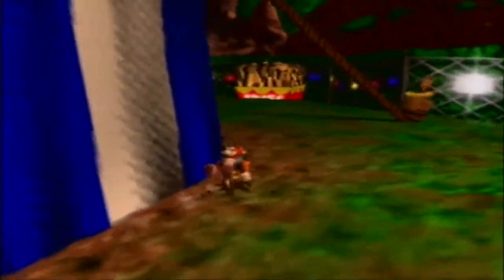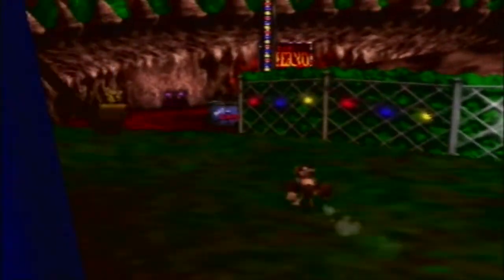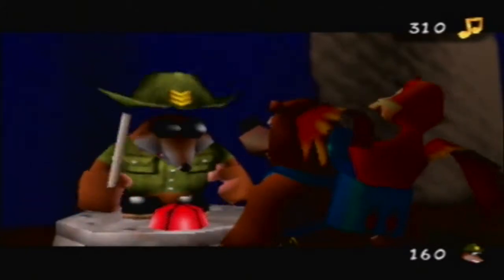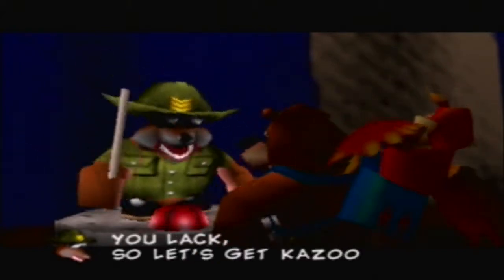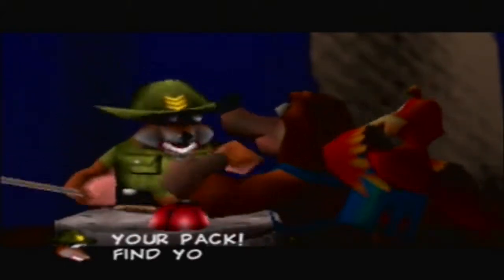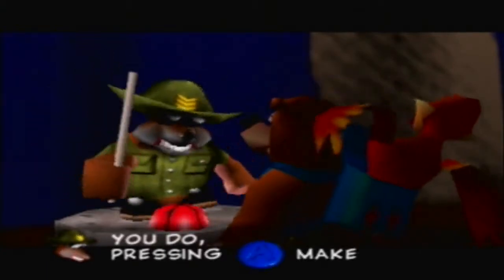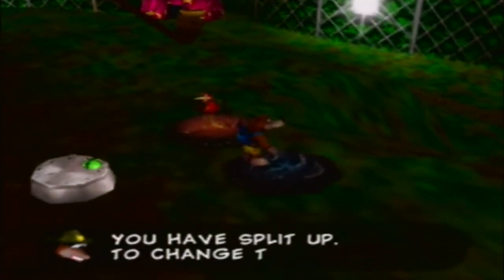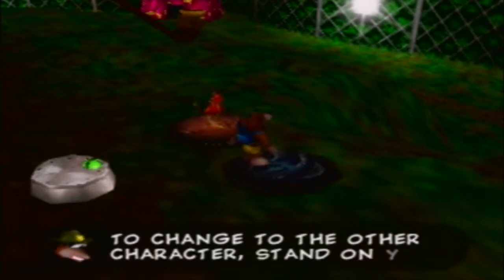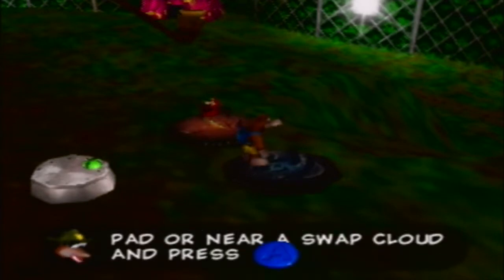We're gonna go on the other side of this tent because we'll have another warp point, and we'll have our first move of the world. Warp point right here, and these pads - let's finally figure out what they do. So you get Kazooie out of your pack, find your pads, press A and one becomes two. We can split up if we have these pads!